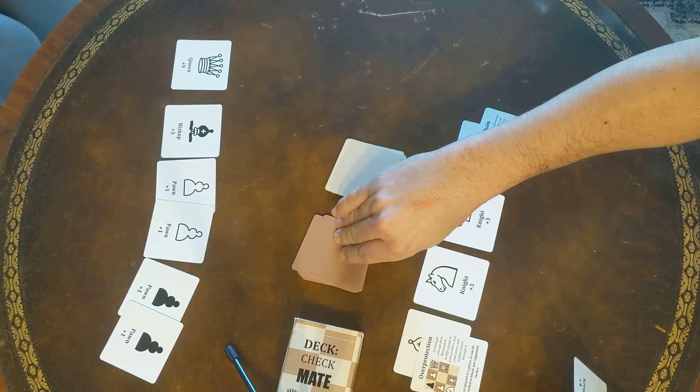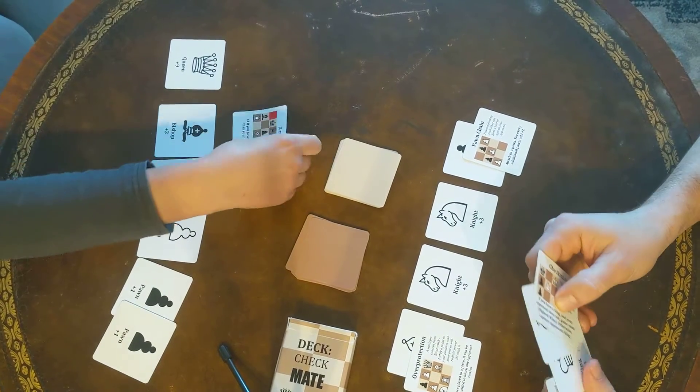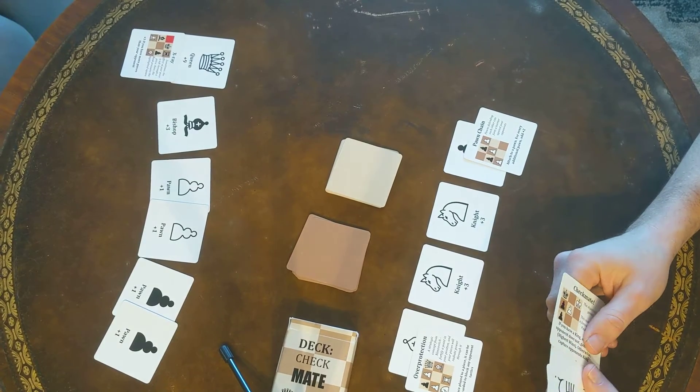I'm going to replenish my hand here. I'm going to play the x-ray because I have more pieces than my opponent. So I'm just going to put this on my queen, because she has nine points and this is a plus three to it.